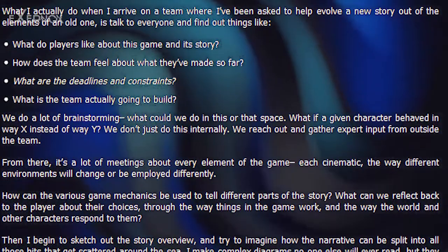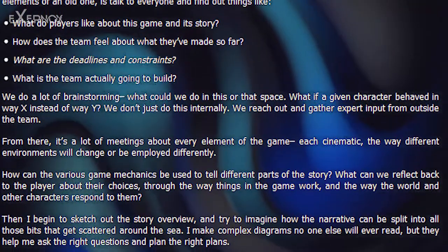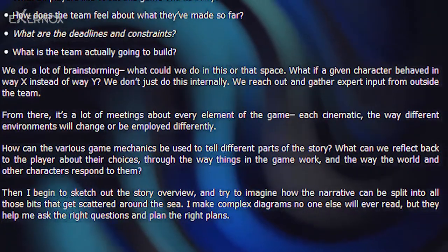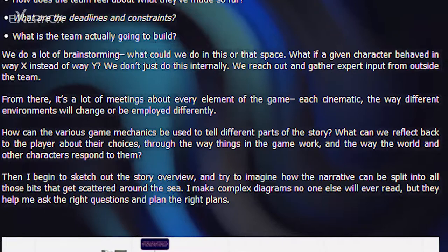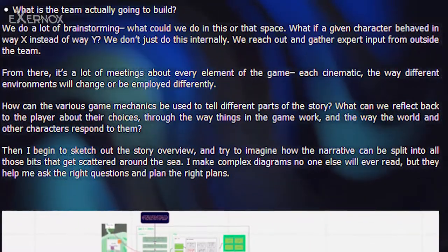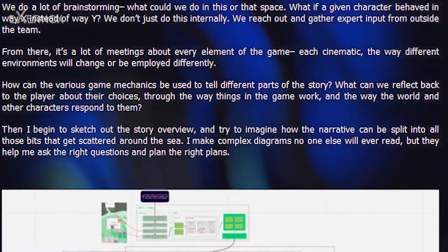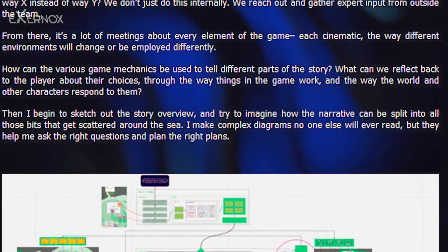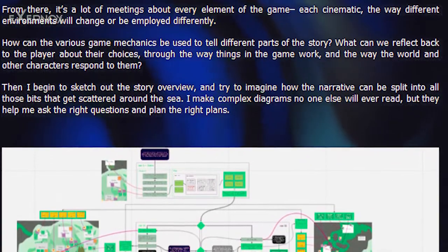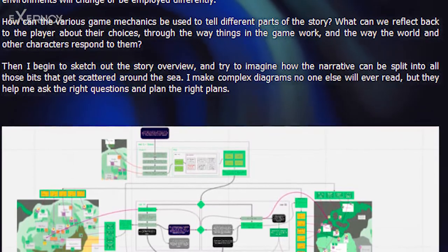From there, it's a lot of meetings about every element of the game — each cinematic, the way different environments will change or be employed differently, how game mechanics can be used to tell different parts of the story, and what we can reflect back to the player about their choices through the way things in the game work and the way the world and other characters respond to them. Then I begin sketching out the story overview and imagining how the narrative can be split into all those bits scattered around the sea. I make complex diagrams no one else will ever read, but they help me ask the right questions and plan the right plans.